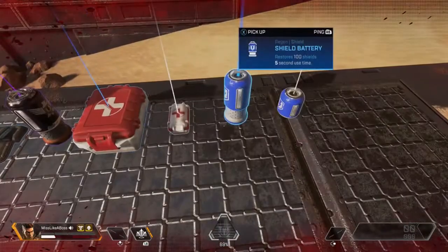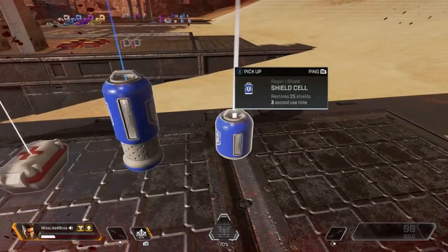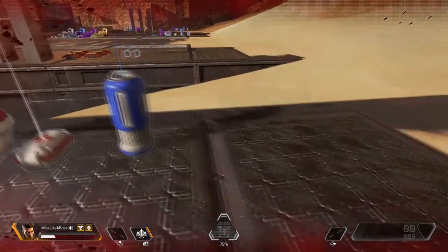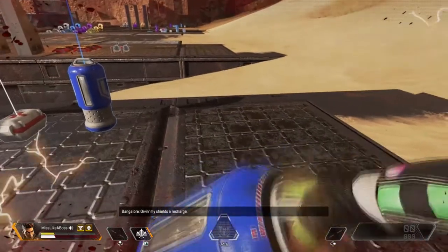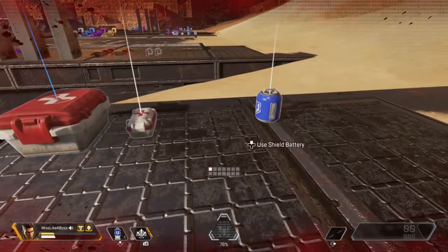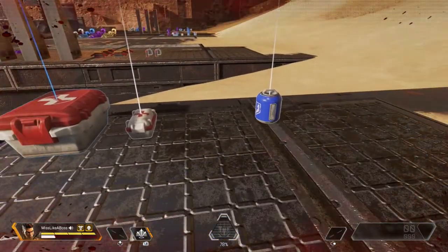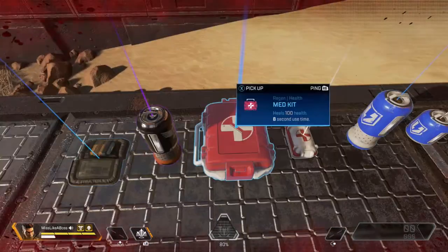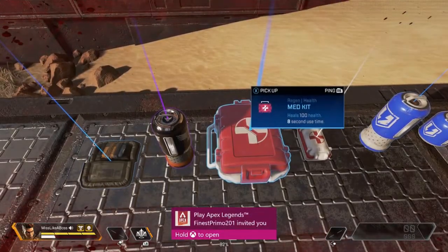This is a consumable — the shield battery. Not to be confused with the shield cell. The shield cell only restores 25, which is one bar. You see how you have four bars? The shield cell is only gonna replenish one bar versus the shield battery, which replenishes the entire column of all four bars. Similarly, you have the syringe and the med kit — the med kit is the big boy equivalent for health.